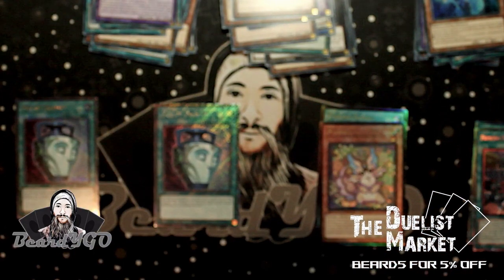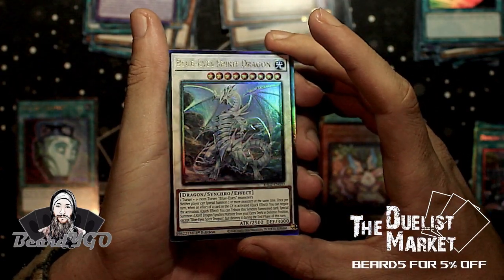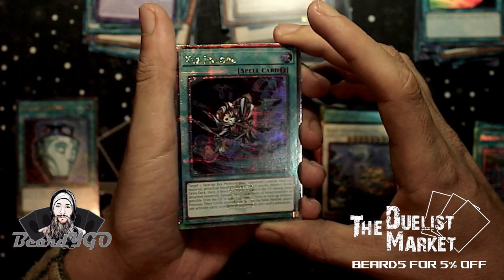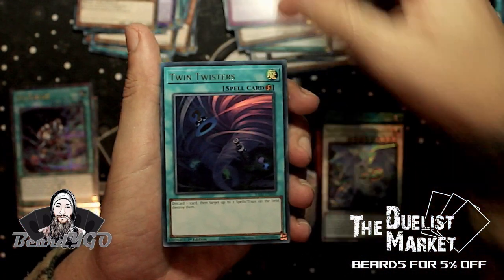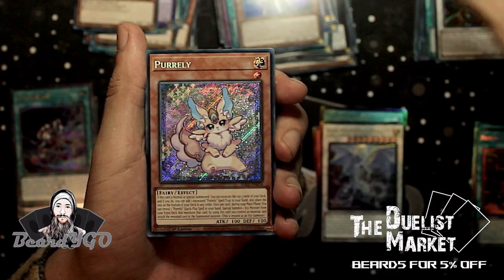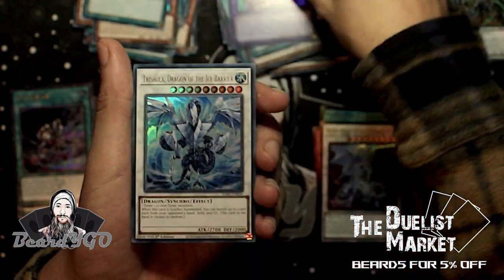Do you guys prefer the original art or the alternate art of Droll & Lock? Let me know — I prefer the original, to be honest. We've got Hyper Librarian, Droll & Lock, Emergency Teleport, and an Ultimate Rare Blue-Eyes Spirit Dragon — that looks really cool, I love this gloss foil on the Ultimates. Then a Quarter Century Rare XYZ Encore, Secret Rare Raiko, Ultra Rare Judgment, Ultra Twin Twisters, and Ultra Silent Magician.